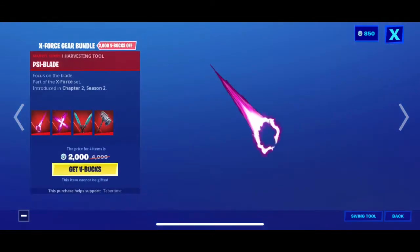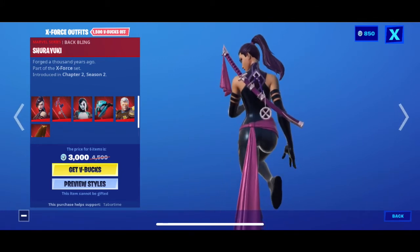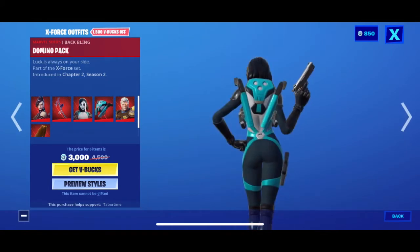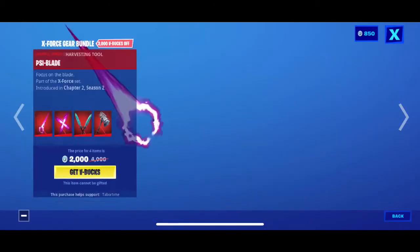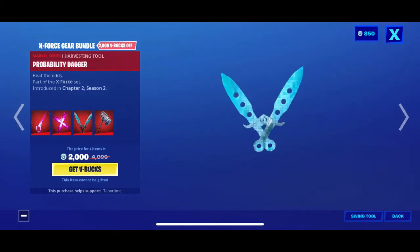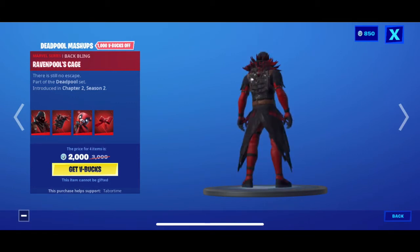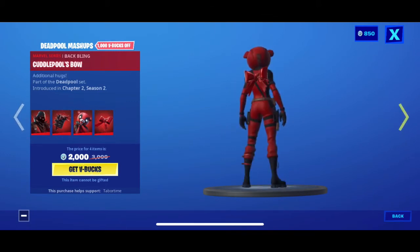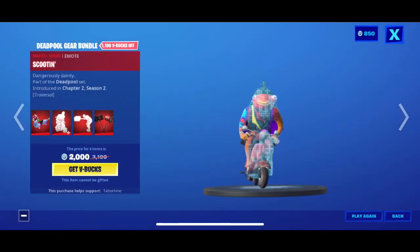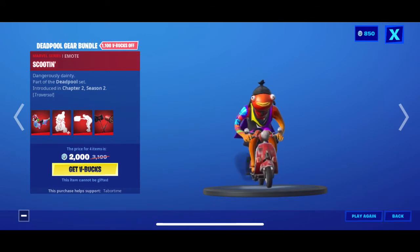You have all the Deadpool bundles — Psylocke with her katana, Domino who's lucky with her backpack, Cable with his cape and hoodie, the Psyblade, Psyrider, Probability Dagger, and Unstoppable Force. You have Ravenpool with his back bling, Cuddlepool and Cuddlepool's ball, Dragacorn, Scooting Chimichangas — which burns — I like Scooting. And Meaty Mallets again at 2,000 V-Bucks. All these prices.